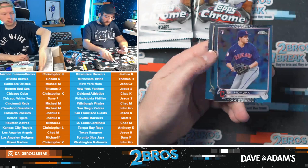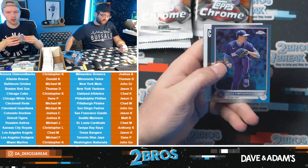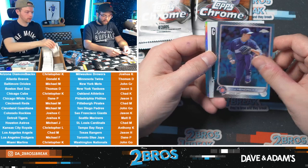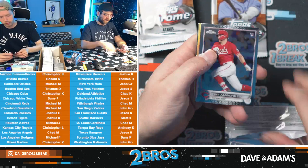Jazz McCormick rookie — not bad. PNC Ballpark is one of the best sports stadiums out there. The one I'll always want to go to is San Francisco. Their stadium looks so nice. Vlad on the New Classics. I want to go to San Fran really bad. I like the Old Classics insert.